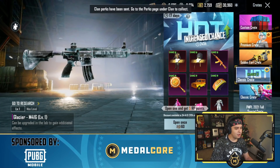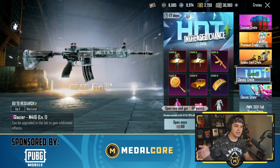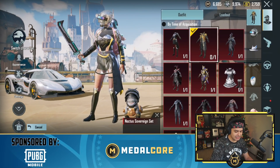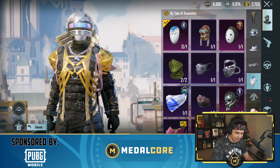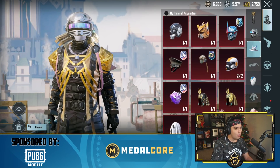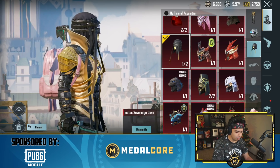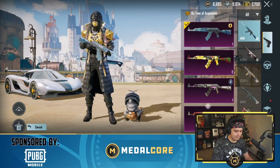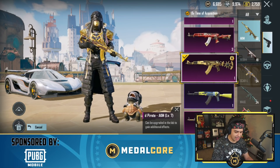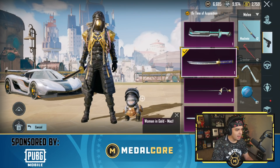I thought the crates were discounted but now the crates - they're not discounted, they're just normally 60 UC, because normally the discount is 60 UC. Okay so I thought I was going to be spending 10,000 UC, but since I already got the Glacier and finally finished this entire set, we can now wear this entire set - and I think I have two of this!